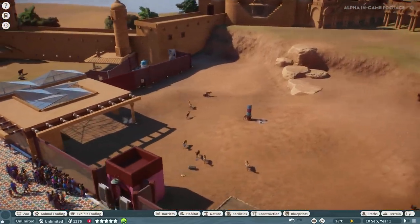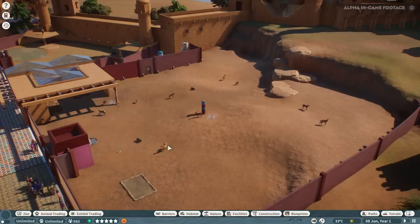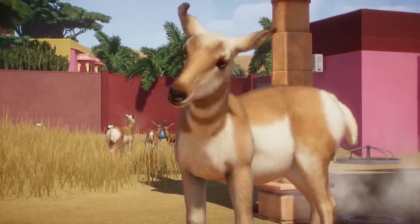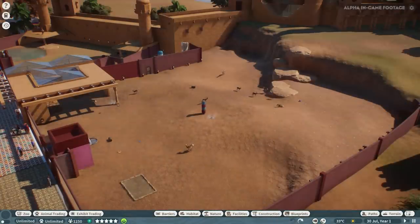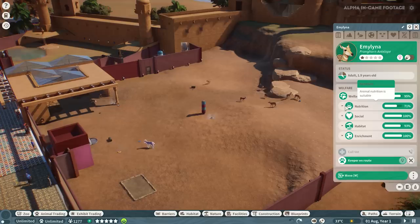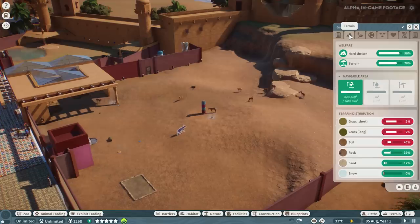We've now arrived at the springbok and pronghorn antelope habitat. These guys are not very impressed with their habitat currently — it's got a couple of problems. If we get into Animal Cam we can have a good look at the pronghorn — one of my personal favourite animals in the game. If we select the animal, we'll see a panel displaying all of the pronghorn's needs: their nutrition, welfare, and a huge list that we really need to make as high as possible. Going to the terrain tab, we'll see a lot of red going on.